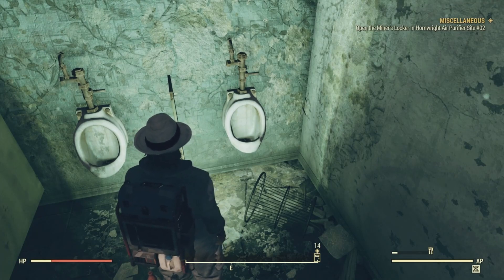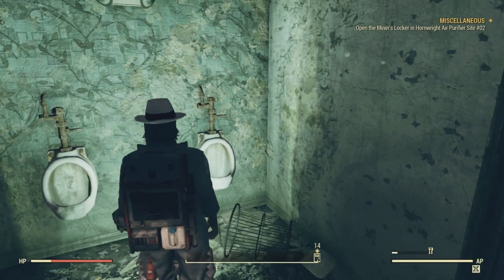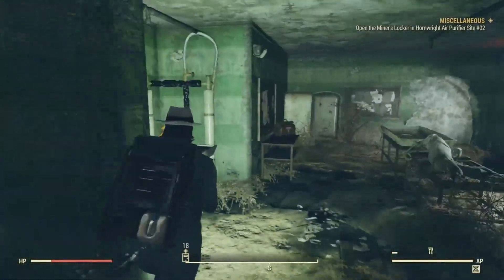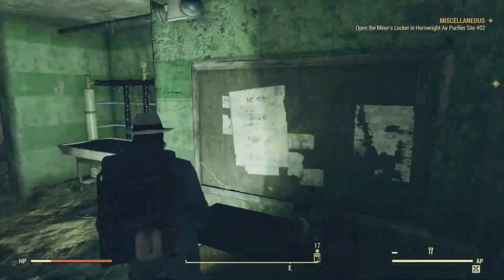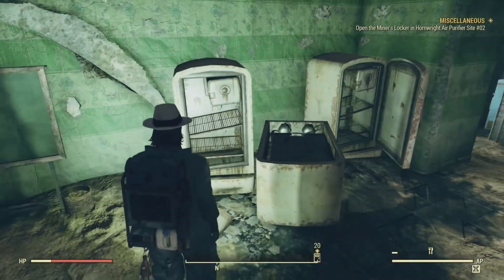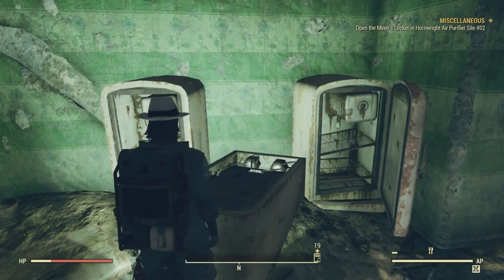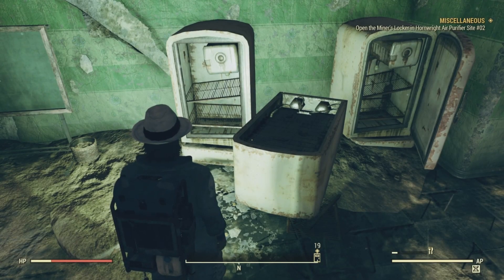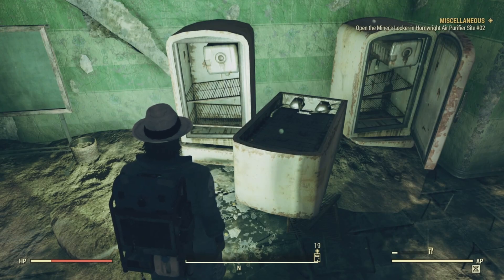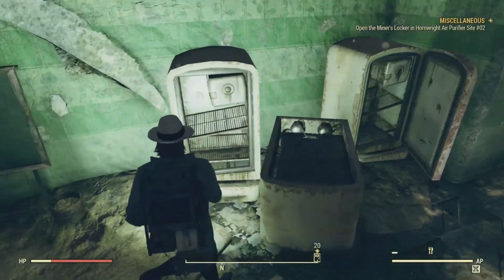The next location is in the western corner of the hydroponics room, inside one of the three refrigerators near the locked room. Here's the hydroponics room and these are the refrigerators — a potential bobblehead can spawn inside one of the two standing ones or on top of the fallen one. No luck this time.